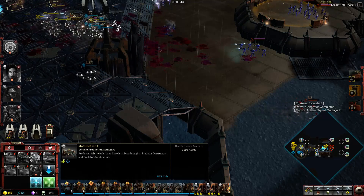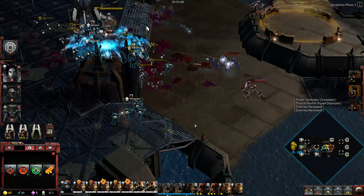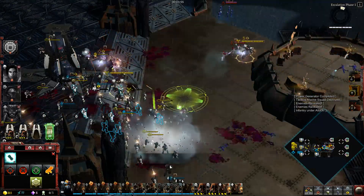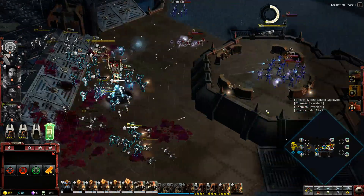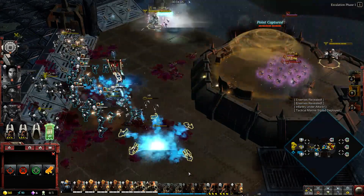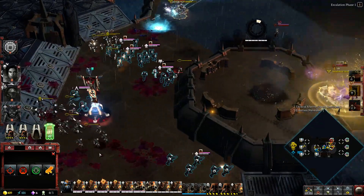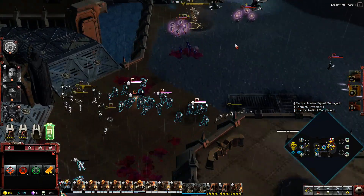Tactical Marine Squad deployed. Ready to act. I'm setting up. The standard prize. Enemy target destroyed. Tactical Marine Squad deployed. Elder target killed. Moving now. Save the enemies and monsters. We'll defeat it. Cavalry durability has improved. We'll defeat it.